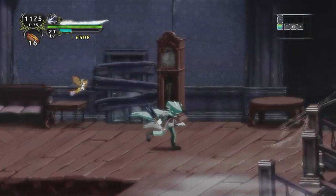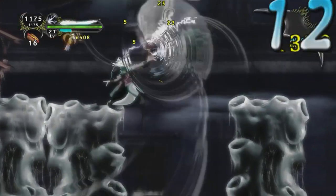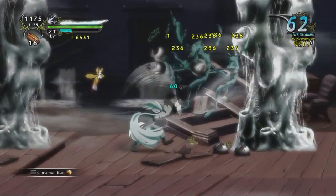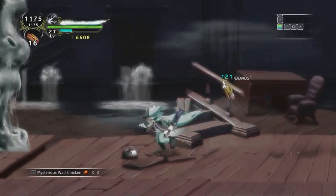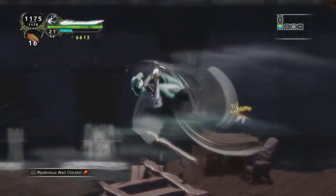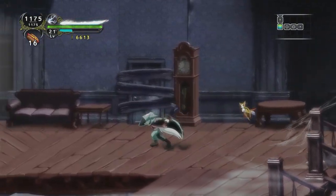There go the zombies — except there was no boom, there was just electricity stuff. Let's destroy these walls and get our mysterious wall chicken. That's the edge of the map, so let's not go there. Let's keep moving.